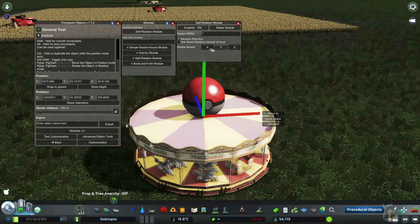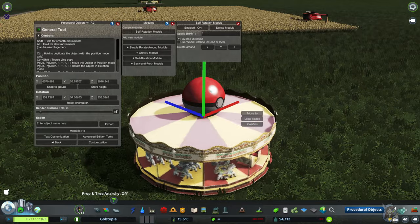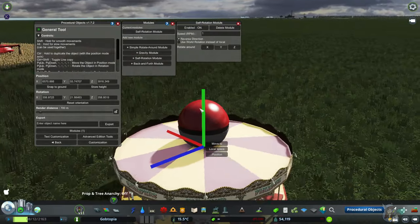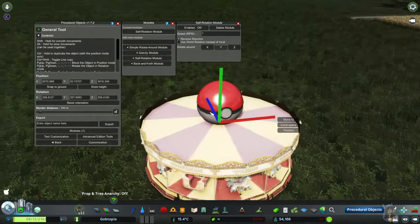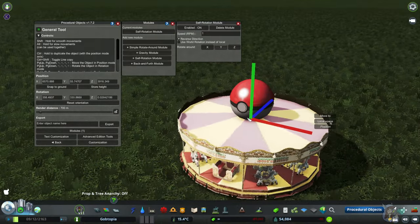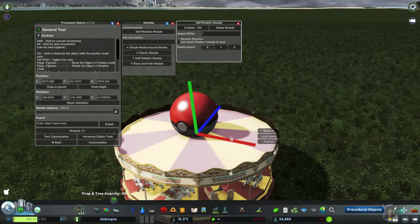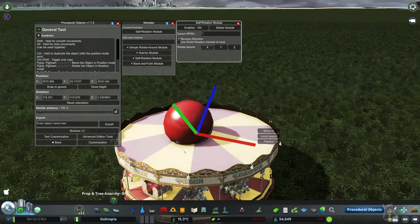The Rotate Around XYZ buttons change the axis your object will rotate on. The Y-axis is represented by this green line, so it's currently rotating on the Y-axis. Watch what happens when I press X — it starts rotating on this red line, so it'll rotate itself all the way around based on that red line.